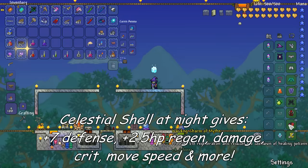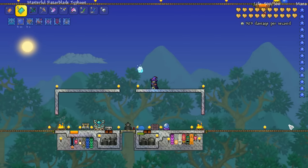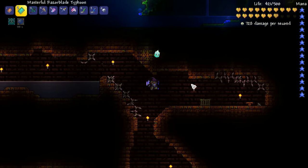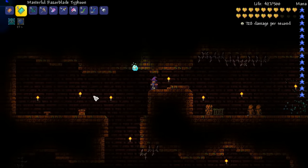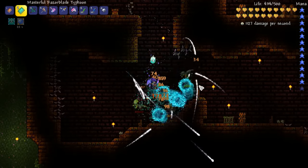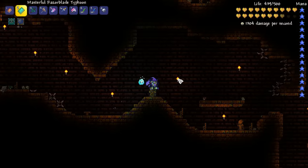I was looking at my accessories and I think the way to go is to get a Celestial Stone, or even a Celestial Shell for the werewolf bonus — because at night you get even further damage and regen and armor buff. So we need to do a quick solar eclipse. We need to get the Sunstone from Golem. Here we are making our way back into the Lizard Temple — our first quest is to obtain the Sunstone from the Golem.